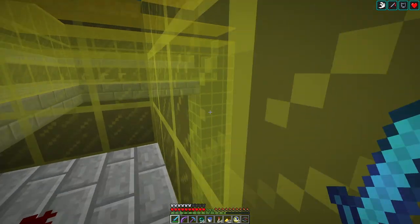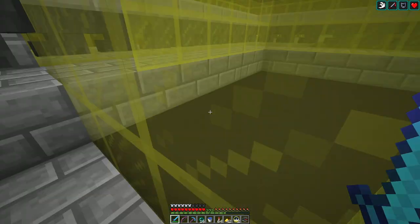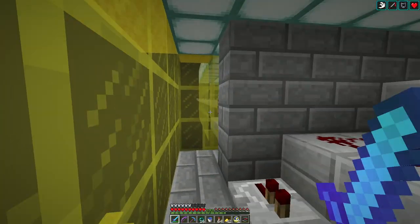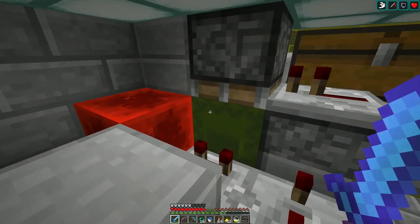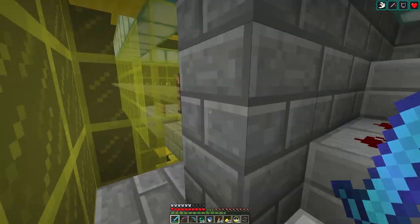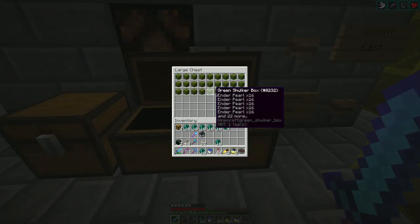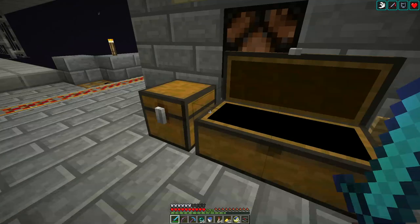I moved the item elevator over to the side there specifically so I wouldn't have to listen to the ticking. But the Endermen — their noise goes a long way. So I put in a shulker box loader up here; it should look super familiar. It dumps into a chest here, and this farm is crazy productive.